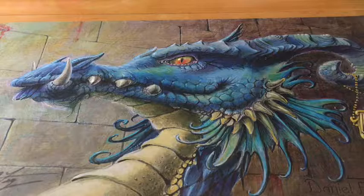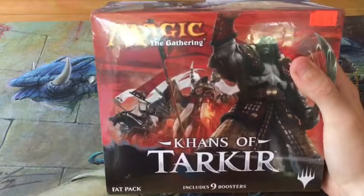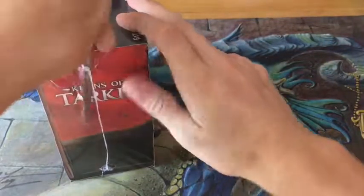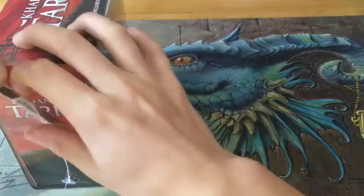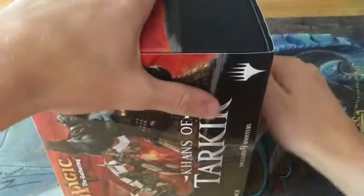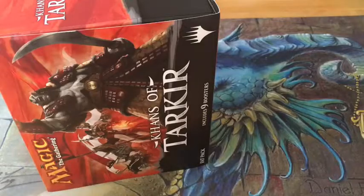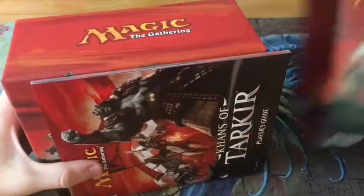Hey guys, PSA Scorpion here bringing you another fat pack opening. This week, Khans of Tarkir. Starting off with this set, it just rotated out of Standard. I actually noticed the local card store I go to, the packs are actually $5 each now instead of $4. You can already see the price going up, but I'm assuming it's because of all the fetch lands in this set. Those will probably never go down.